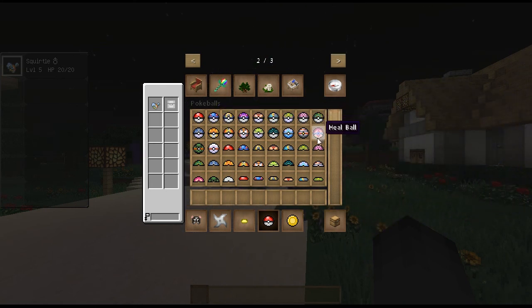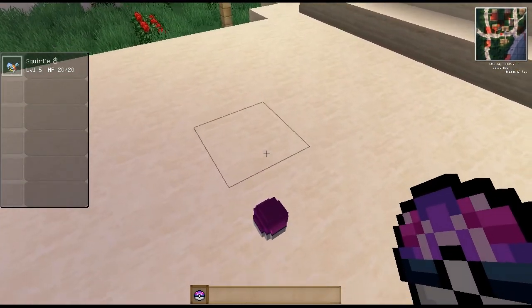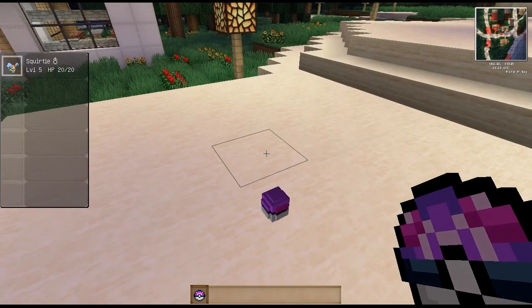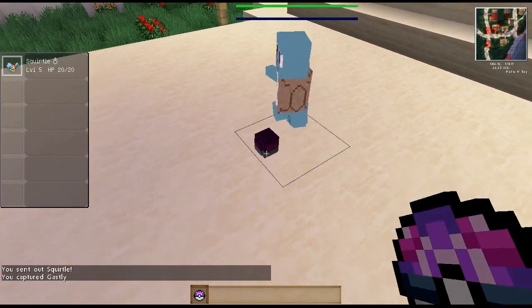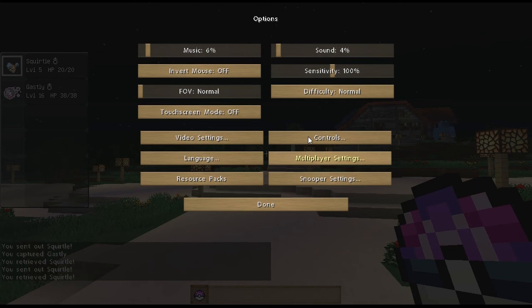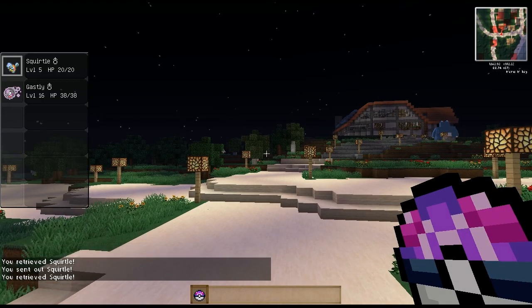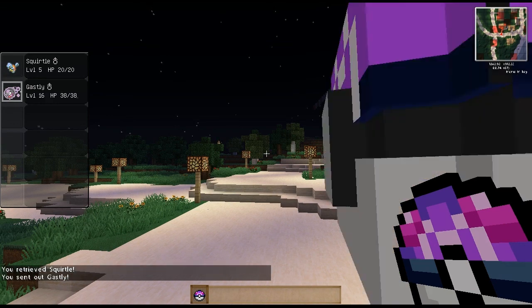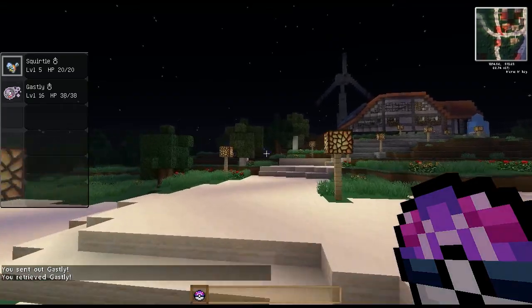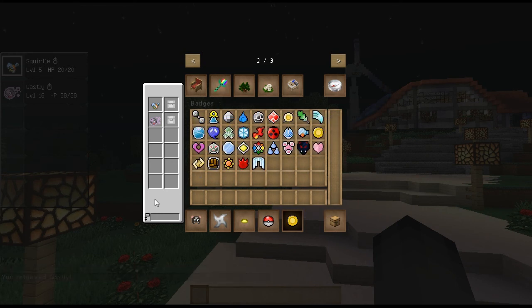If you guys don't know, the master ball is the best. The premier ball is basically the same thing as a normal Pokeball except it's pretty. Here's the master ball - I'm going to catch a Ghastly. You just wait for it to shake and then it'll turn into your Pokemon. Now I have a Ghastly. You can like rearrange it - there's a ton of new controls. If you press the left bracket button, you can choose which Pokemon to send out. I like my Squirtle because he's so cute.